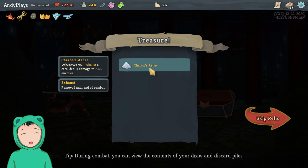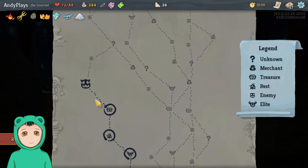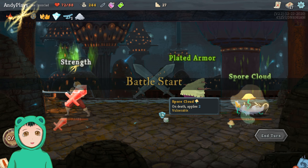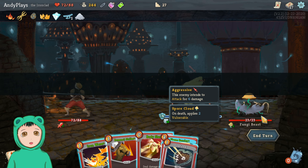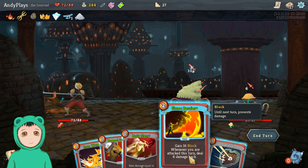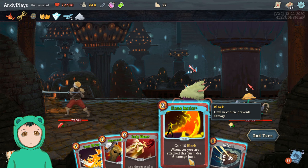Then we get a chest — see what we can get. Charon's Cairns Ashes: whenever you exhaust a card, deal three damage to all enemies. With our deck there are quite a number of exhausts actually. Shell Parasite and a Fungi Beast.